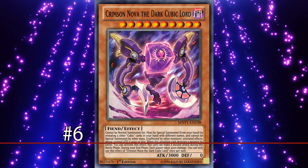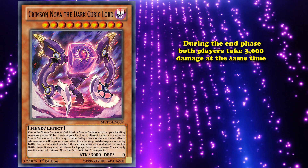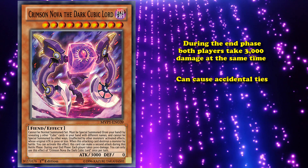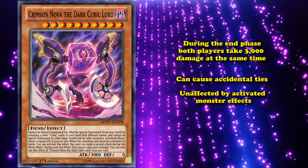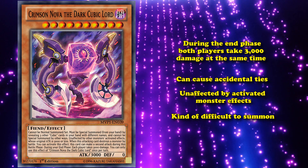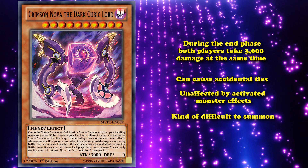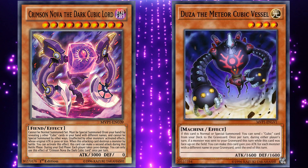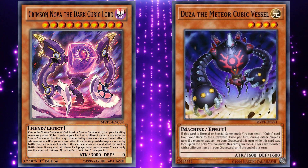At number 6, we have Crimson Nova the Dark Cubic Lord. This card has an effect where during your end phase, both players take 3,000 points of damage at the same time. If you just stall out with this card for 3 turns and your opponent doesn't deal any damage or increase their life points, you're guaranteed to cause a tie. This card is also unaffected by activated monster effects as long as the monster has less attack than this card. However, it's kind of difficult to summon — you have to reveal 3 other Cubic cards in your hand with different names — and it's part of a bad archetype, so probably no one has heard of this card causing ties because no one's playing Cubics.